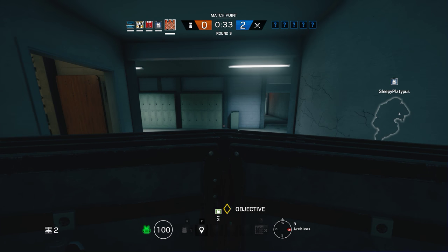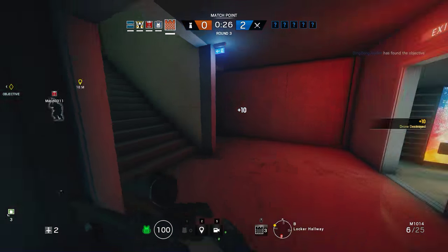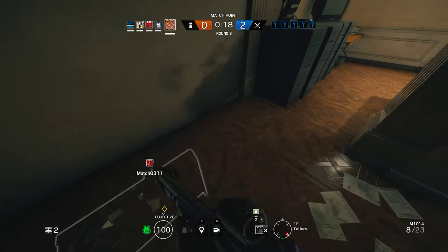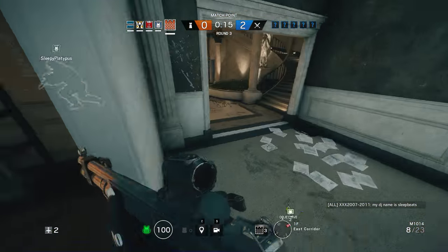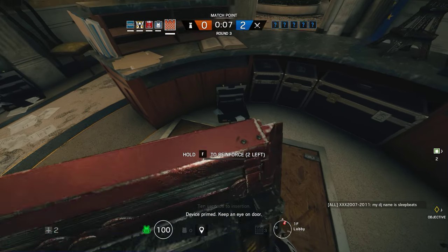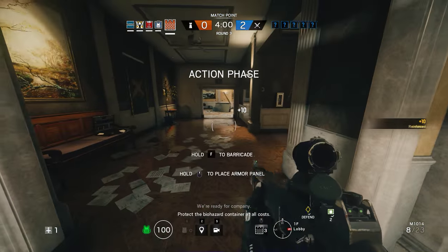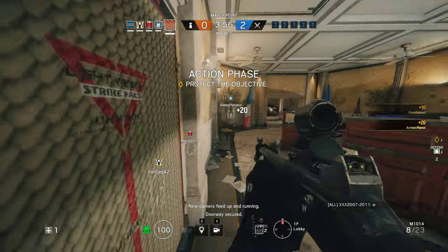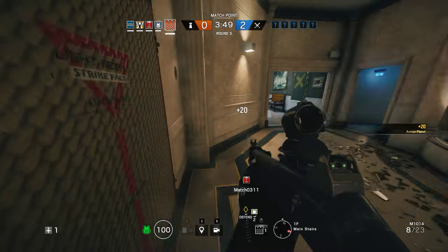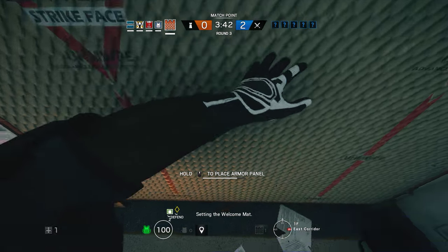Can somebody that's fast go run and get the hatches above us? Alright, I got the hatches. Watch out for the Twitch drone. Ten seconds to insertion, five seconds. Reinforcement complete, we're ready for company. Protect the biohazard container at all costs. Doorway secure, doorway trapped, stay clear of platform. Ambush set, stay clear. Steady barbed wire in position.